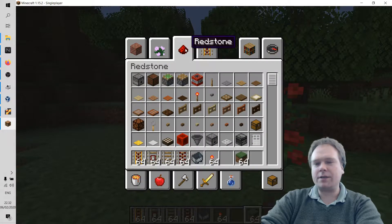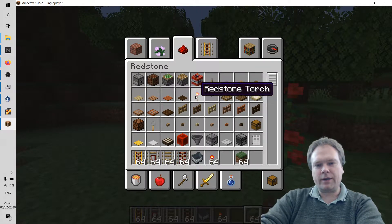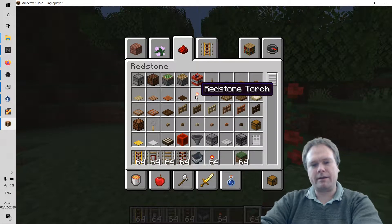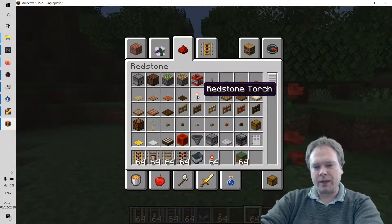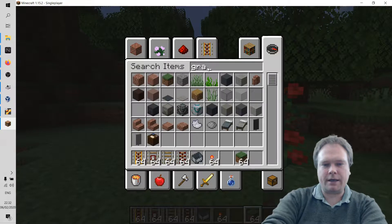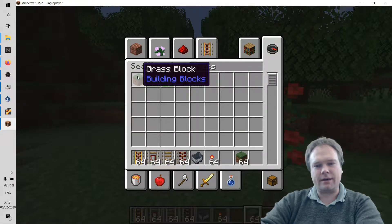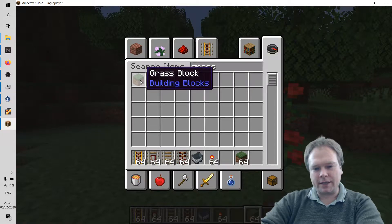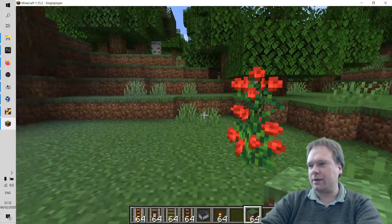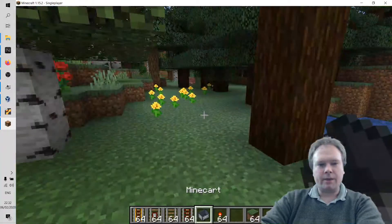Another thing I need is redstone — if you click the redstone tab, that's kind of the power source in Minecraft. You need a redstone torch next to the railroad, otherwise it won't have any power and the minecart will not run. The last thing I grabbed was grass blocks, about eight or nine, because sometimes I misclick and left-click instead of right-click and end up with a hole in the ground.